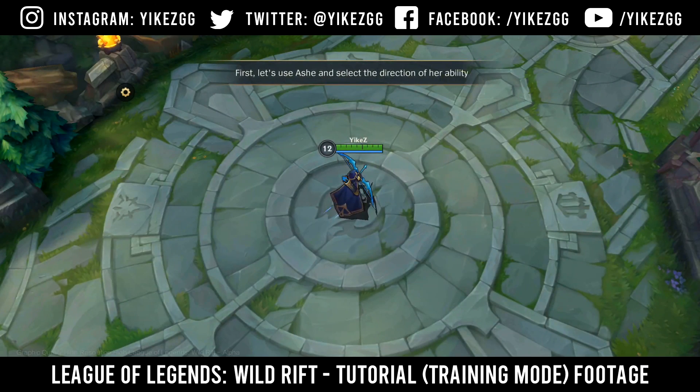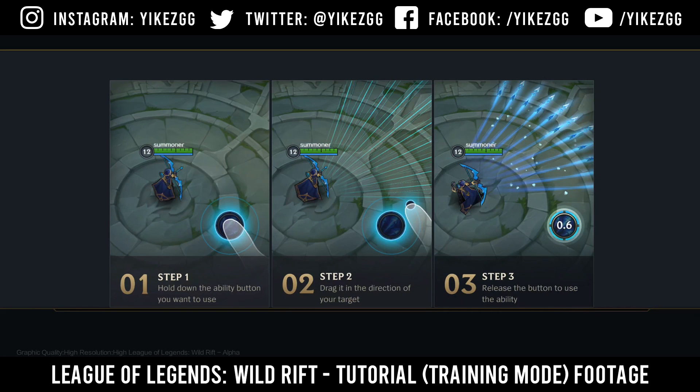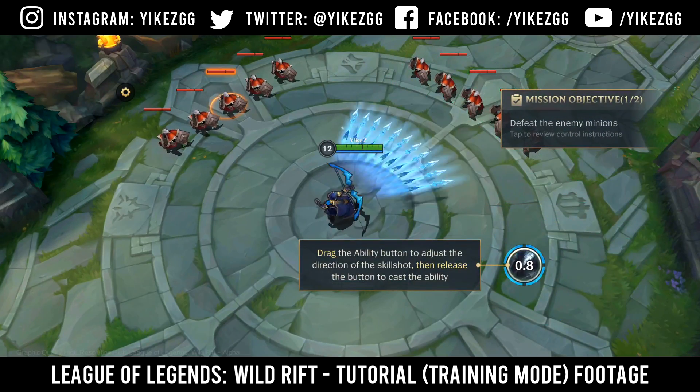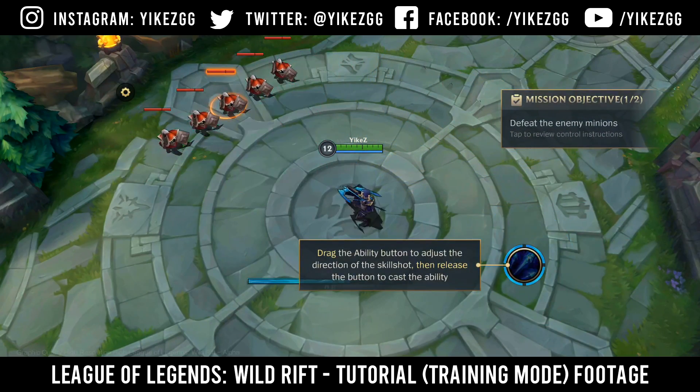Welcome. First, let's use Ashe and select the direction of her ability. Hold down the ability button you want to use. Drag it in the direction of your target. Release the button to use the ability. New mission: Use your ability to defeat the enemy minions.